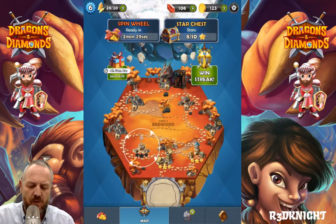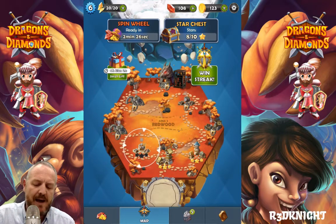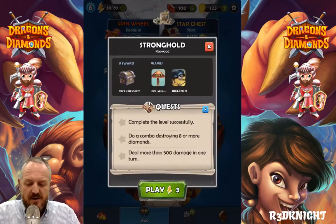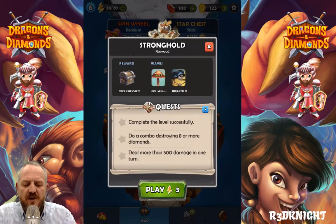The first battle for Area 5 has been done, as has the second. This is battle number 3 now — village 3, everybody. Quest: complete the level successfully, do a combo destroying eight or more diamonds, and deal more than 500 damage in one turn.